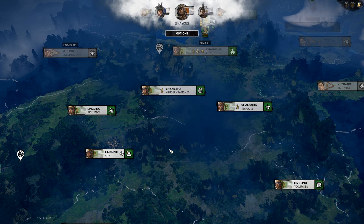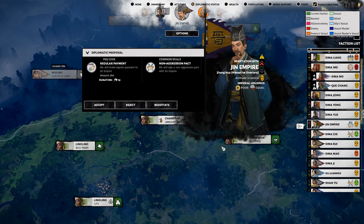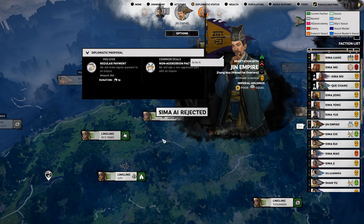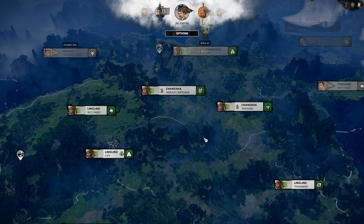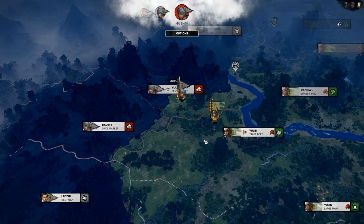We're not too involved in wars and we're becoming one of the strongest factions in the game now — things are actually looking pretty good for us. They're offering regular payment for a non-aggression pact with the Jinn Empire. I'm going to reject that for now — it's not really something I'm interested in. Partly because we are starting to head towards rivaling the Jinn Empire, even though we're not quite there yet. We do have a nice little coalition with some of our peoples up to the north. Those guys are on full retreat, so things aren't looking so bad for us.